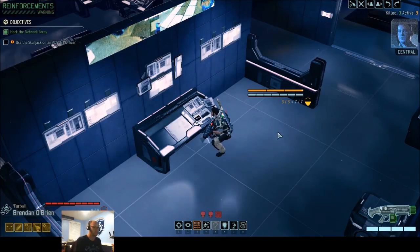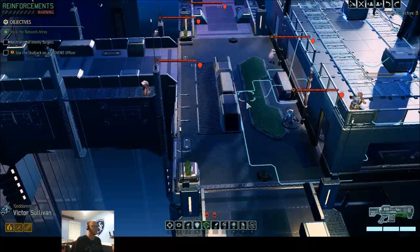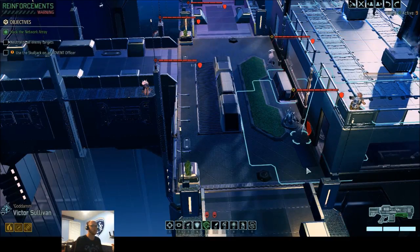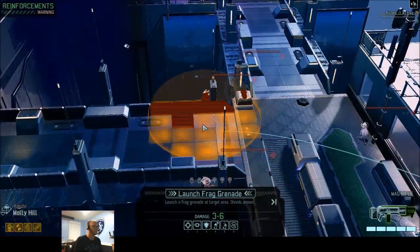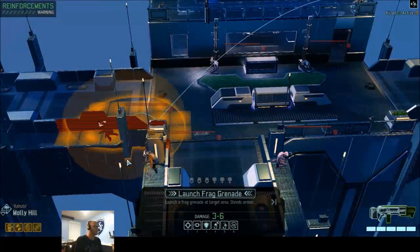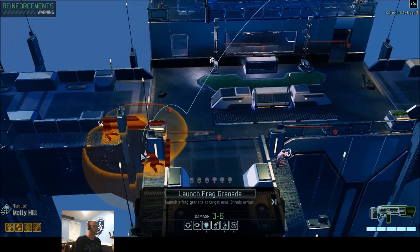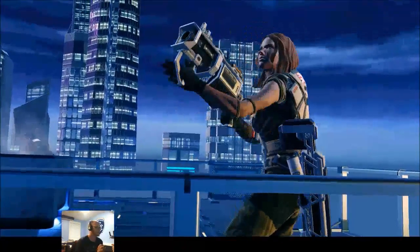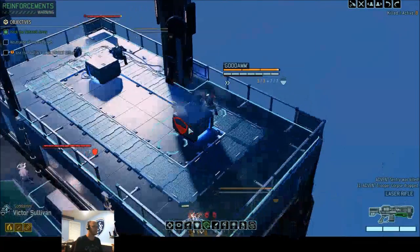We have control of the network tower — the signal is going out. Menace One Five: neutralize all remaining enemies and secure the AO. There's one, two, three, four, five, six enemies remaining. I hit one and killed one. Victor, I need you to move down here.